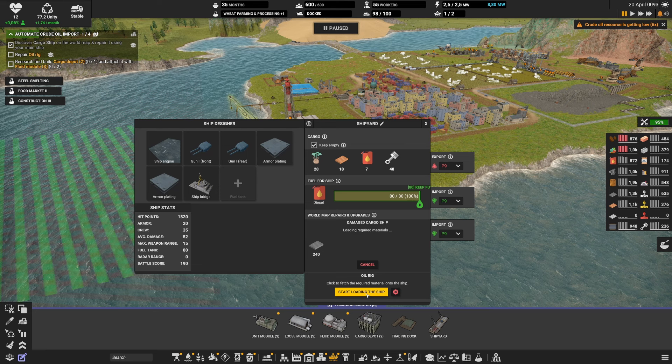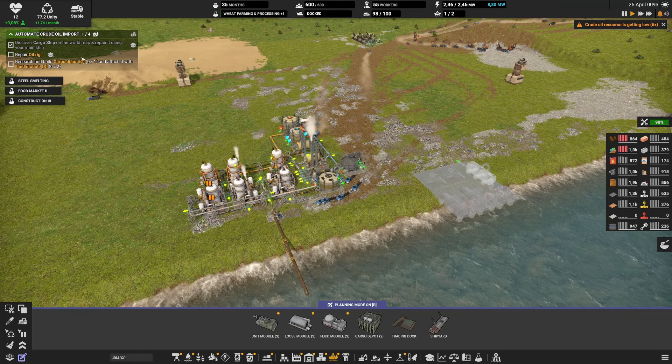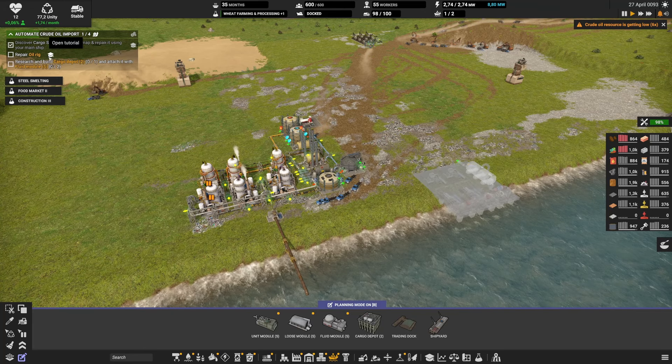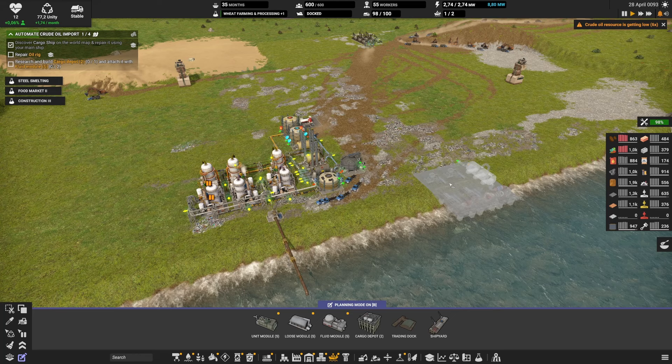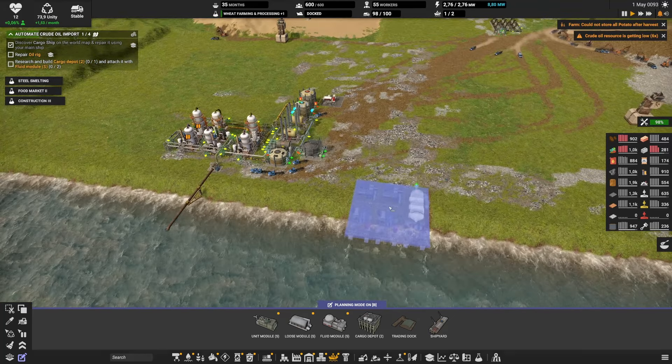Trucks are going to come to deliver the material, and when the ship is full it will be able to go deliver it. We'll do this one first and then the oil rig. Looking at the mission, we're going to need to repair the oil rig and then build a cargo depot. I've slotted one over here — let's quick-deliver so we don't lose any time.